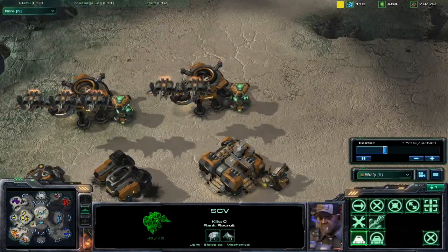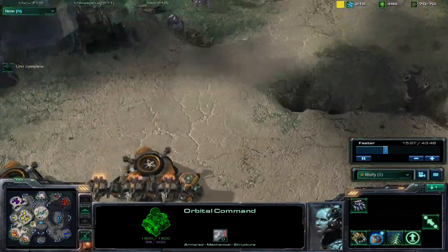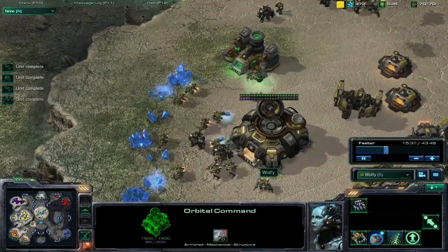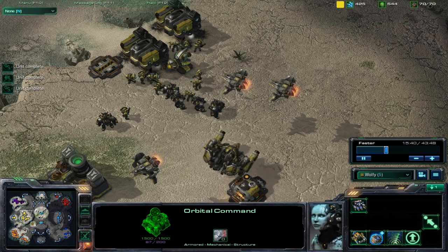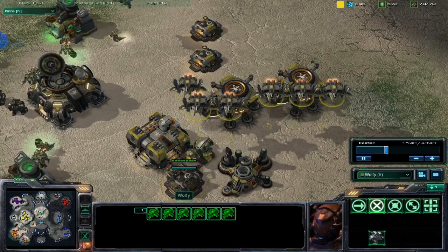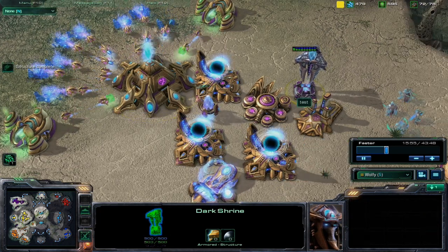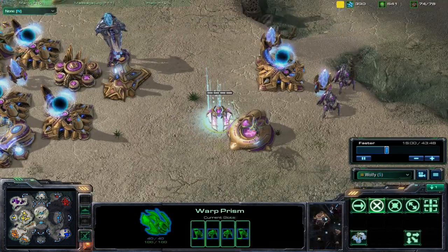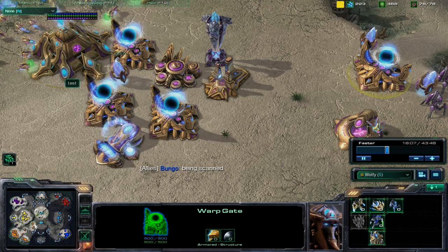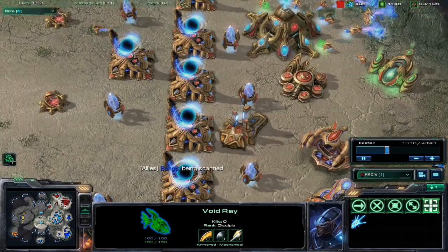Switching back to the other side, Orange Terran has two starports, a command center, factory, and two barracks. Yellow has his expansion behind his base, one Thor, a handful of Marauders, Marines, and a bunch of Vikings up here — they're going to be no problem for my Void Rays. Going over to Purple Protoss — he's got that dark shrine built, he's going to have dark templars loaded into a warp prism with an observer already. He's got four warp gates compared to my six warp gates, which means I can queue up an army wherever I need to.